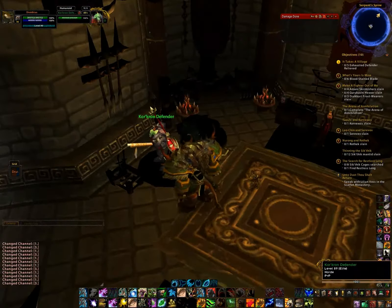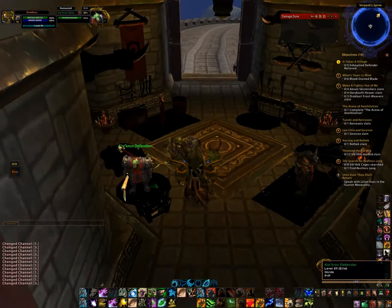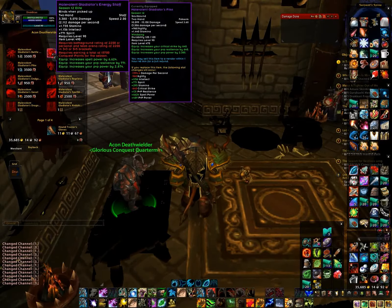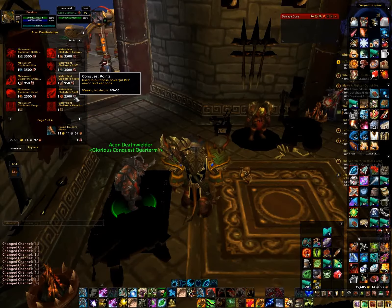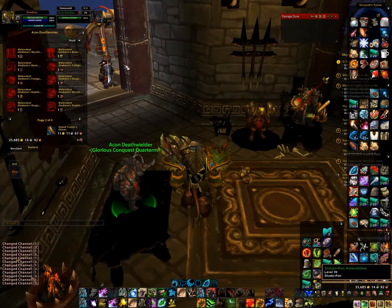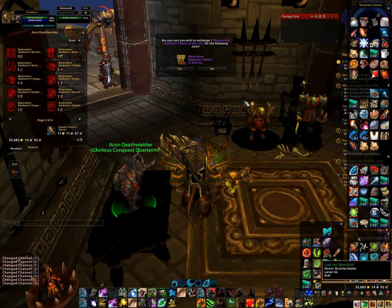There's also a guy who gives away 464 gear. Another vendor sells 490 gear, but you need conquest points and a piece of gear that you can upgrade. So if I wanted to upgrade my Boots of Cruelty, I would need the original boots and the required materials.